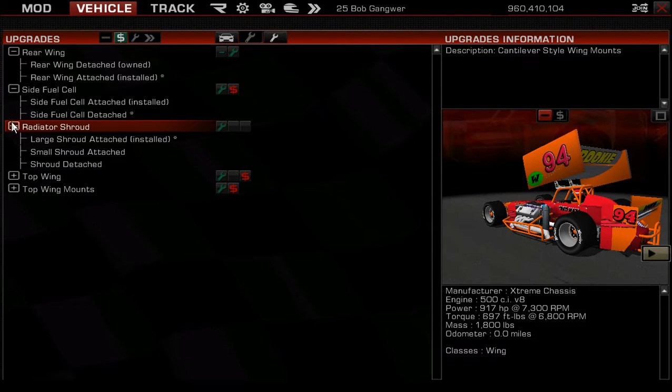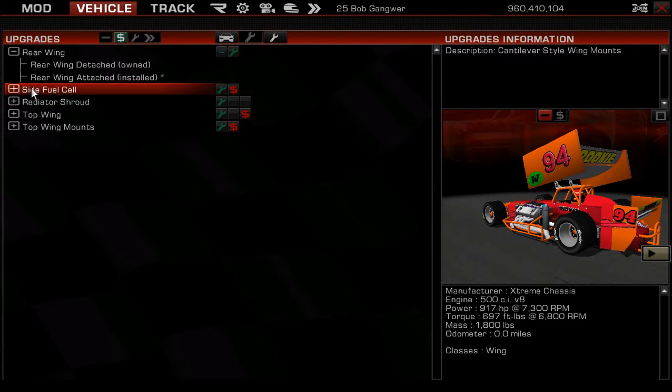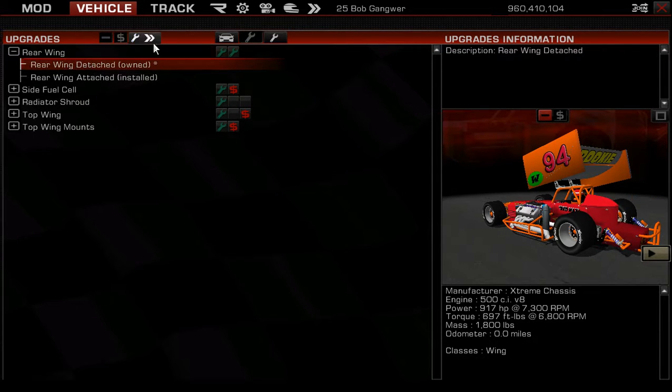Say we decide to go to a track where we want the rear wing detached. You have to click it, then click the arrow button — the window will show it not attached. Look at the 'Installed/Owned' status: the rear wing is currently installed, but we want to detach it for a big high-speed track to reduce drag. Highlight it, then click the arrow in the wrench — it turns blue — and now it shows as detached. That's how the car will enter the track.